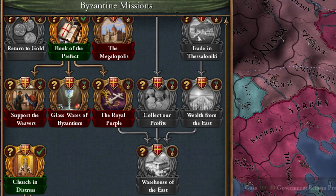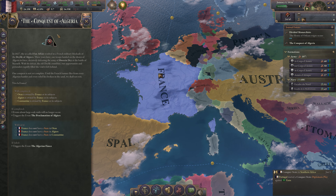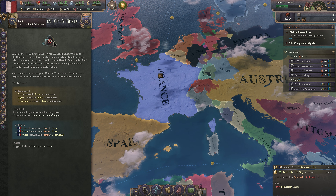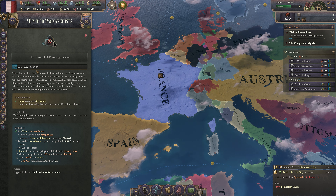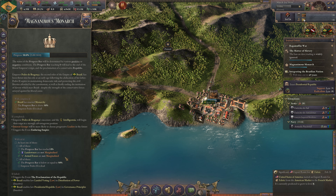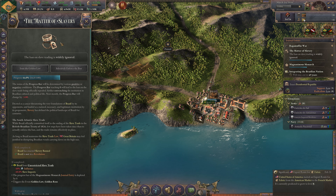If you additionally own the DLCs — Voice of the People and Colossus of the South — both add unique missions and deepen the experience for France, Brazil, and South American factions. France receives unique entries related to the emergence of Napoleon III, while Brazil gets to fight over whether to remain an empire or become a republic, and determine the role of slavery in the country.